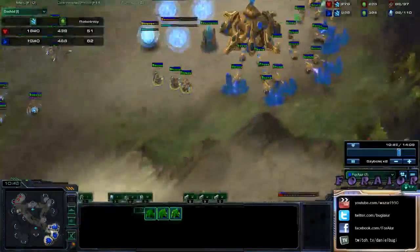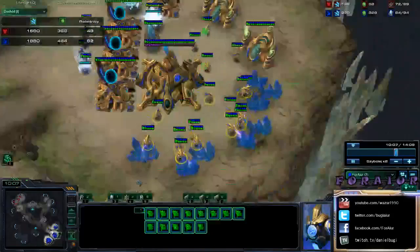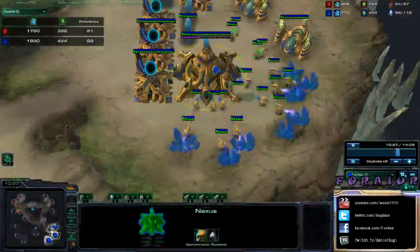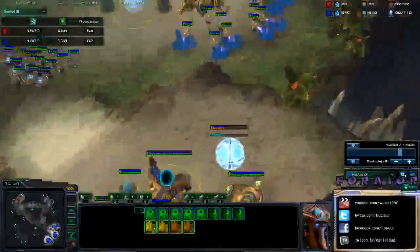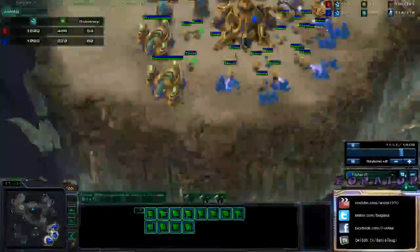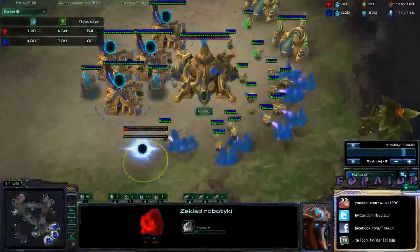I don't use only minerals for zealots and upgrades — I bank up my gas. I see my opponent moving out with some marines so I make more zealots now, and of course Templar Archives at the ten-minute mark. The most important thing is I have a lot of money because of strong economy. You can reach 60-70 probes — it's very important because you have maxed out your income.